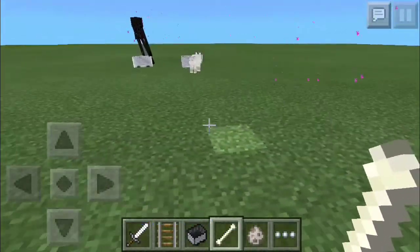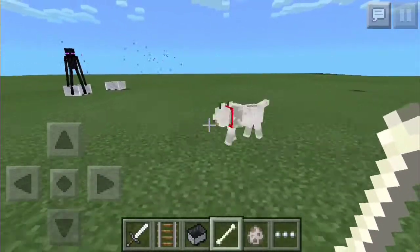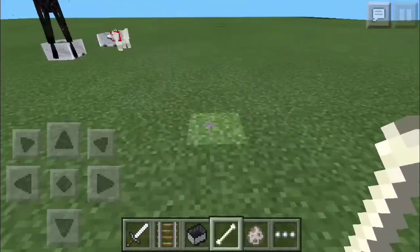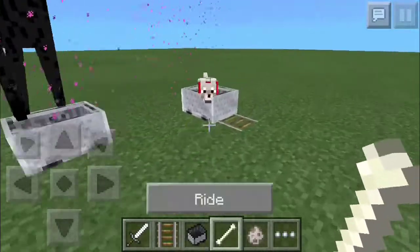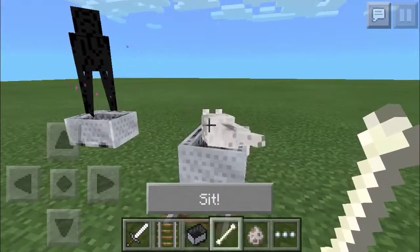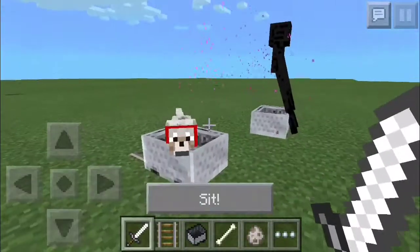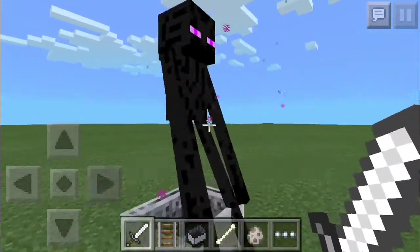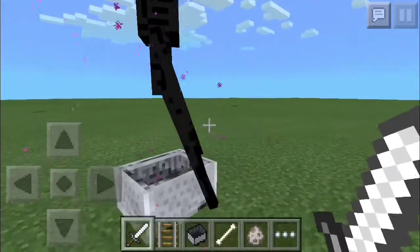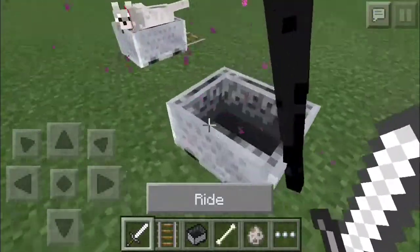Oh, this is pretty cool! Come on doggy, you're coming with me. That's kind of like the same thing too - when a dog is tamed they teleport to you, kind of like endermen when you hit them they teleport to you if you're far away. But as you can see they can't move at all, they're stuck there.